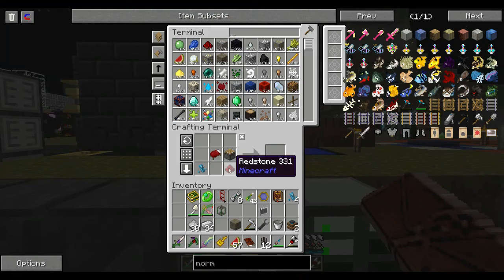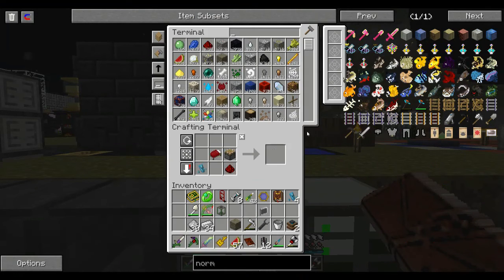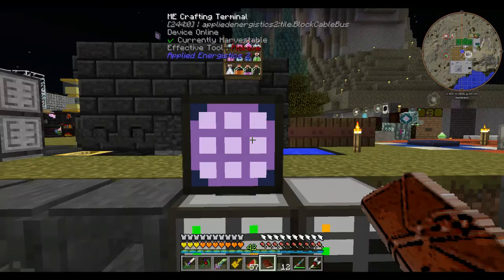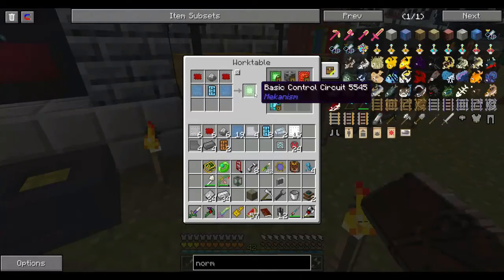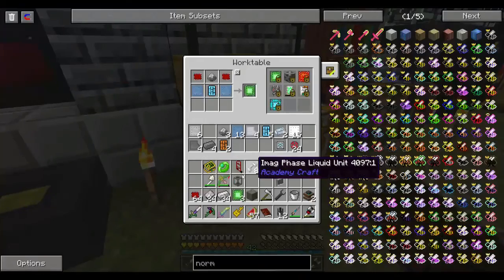We've got a bed and piston and redstone. So we're going to need these three, and another one of them. Two data chips — maybe three. You can see what I mean about needing a ton of these — it's ridiculous. Made a redstone chipset; good thing I prepared some earlier.